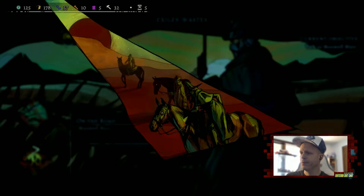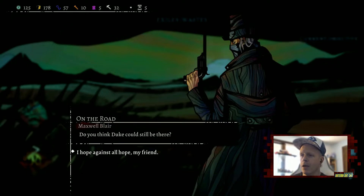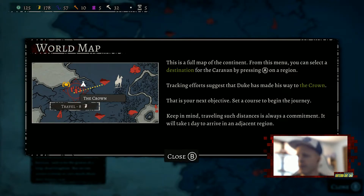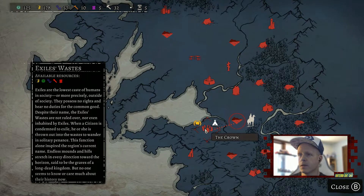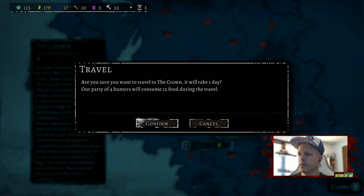Everyone is up and ready — Maxwell, Blair, all saddled. We leave for the Crown at once. We embark on our journey with plenty of food. This is the full map of the continent — from this menu you can select the caravan's destination by pressing on a region. We head to the Reunion in the Exile Wastes, traveling to the Crown and consuming 12 food during travel for our party of four.